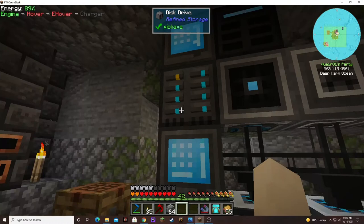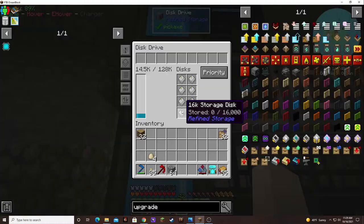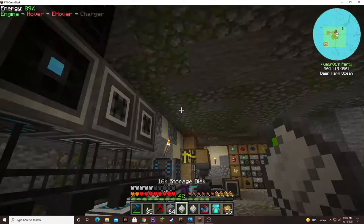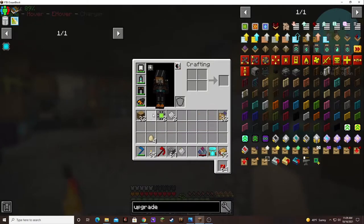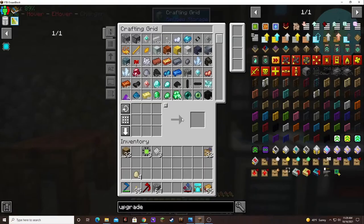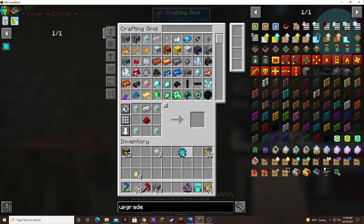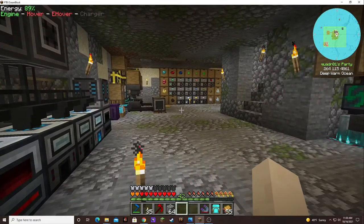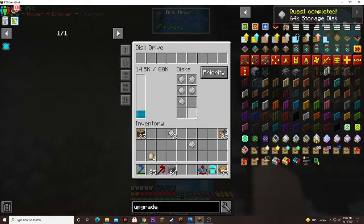I did fill up our disk drive with 16K. What I'm gonna do is take out three of these and pop those guys out of their storage. We're gonna make 64K from that. We should have everything else ready to go. I have to put it in the housing before it sees the quest is complete. There we go. Nice.